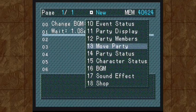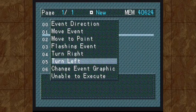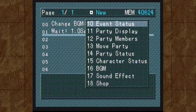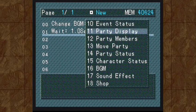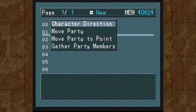I kind of want the player — well, not the player, but as a cutscene — the player character to kind of look around when they're here. Unfortunately there is no turn option for playable characters, so I'm going to have to make that up on my own. So let's see here — move party, no, character direction...